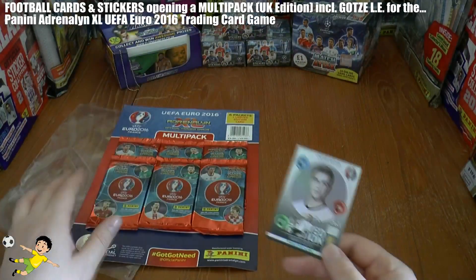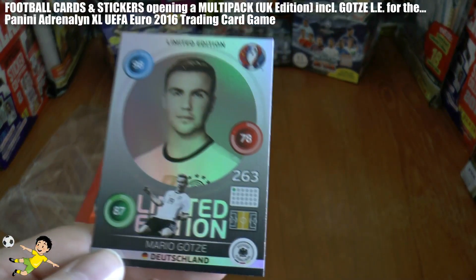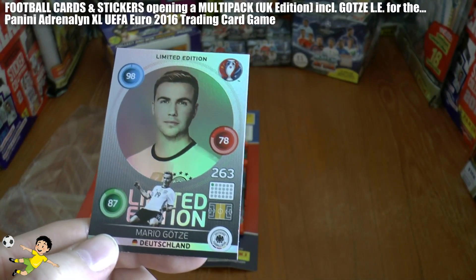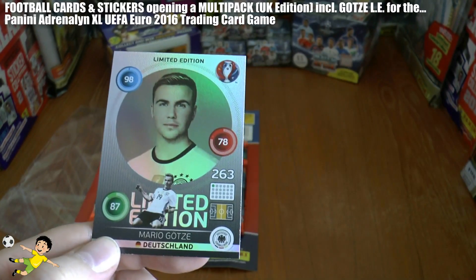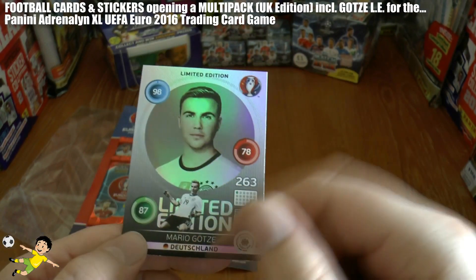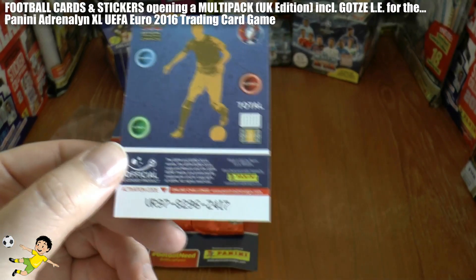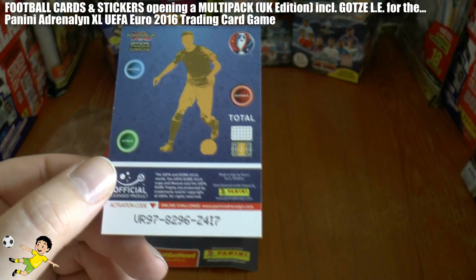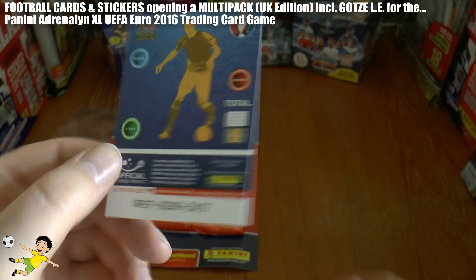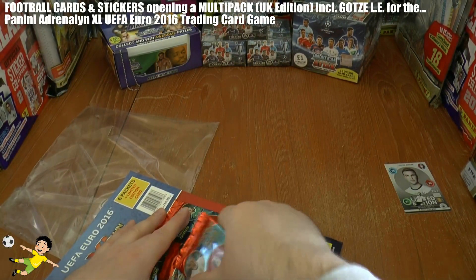This limited edition we have today is the Mario Goetze of Bayern and Germany limited edition card. Really love the little circle there with the black and white image — looks really nice. He has a 98 control rating, 78 defense, and 87 attack — probably about right for that quality of player. There's the backing of the card with the activation code, which can only be used once, so first come first serve. I won't be using it. You can register it at www.paniniadrenaline.com if you play the online game — best of luck if you're watching this first and get to activate it.